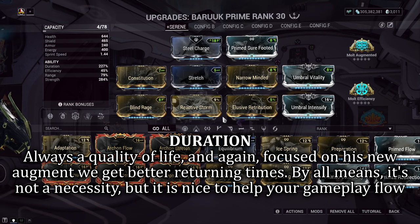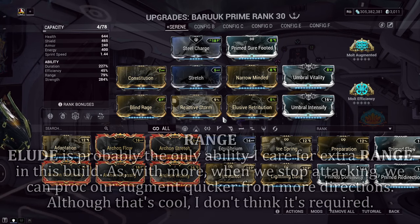Duration is next in line, but you can honestly mess about with however much suits you. I prefer High Duration because I can apply my abilities and focus more on DPSing without needing ability rotations as often — it's more of a quality of life choice. Range is an interesting one. For most abilities I don't personally care much about it, but for the angle coverage that Elude gives me when not attacking, it's really nice to have. I've hurt my range a little but couldn't justify lowering it any more.